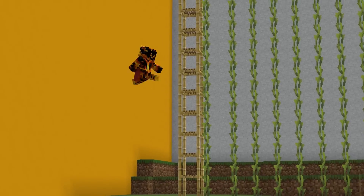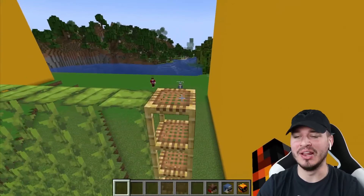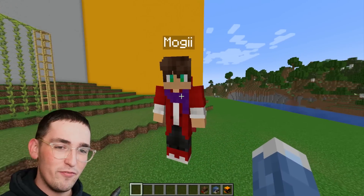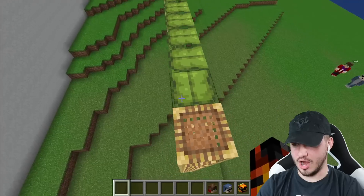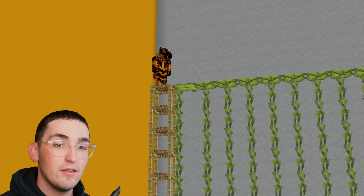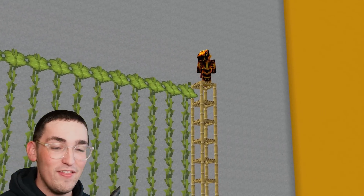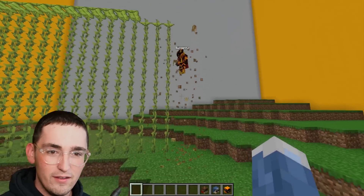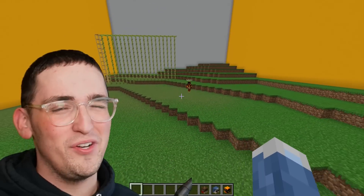Almighty Kevin, why don't you show us what you have for your satisfying build? This right here is a drip leaf walkway. Mogi, have you ever seen anything like this? Kevin, what's satisfying about this exactly? Watch the drip leaves — especially if someone's chasing after you, look how satisfying this is! Kevin, I'll give it a three out of ten.